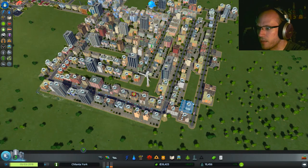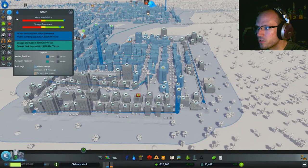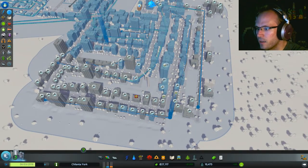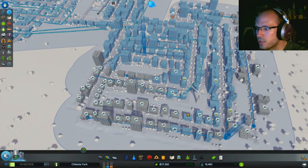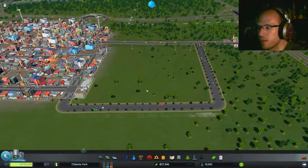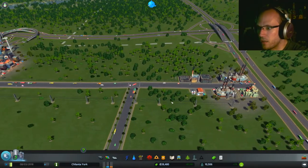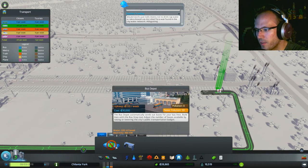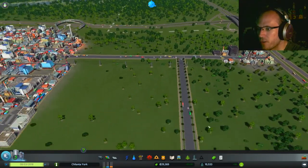Things are still getting better. We have plenty of water and sewage — no joke. It's just taking a bit. It looks like traffic is getting a little better. I think it's also time we start making bus stations, except that they cost too much — I'm not spending $30,000 on a bus depot, so forget that.